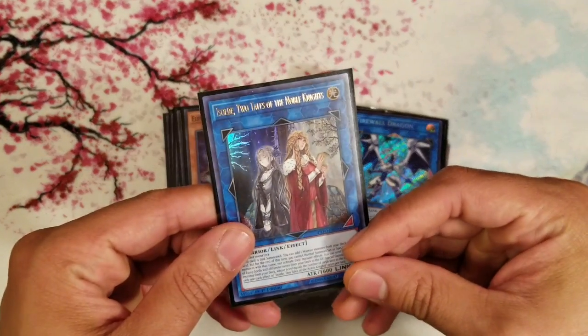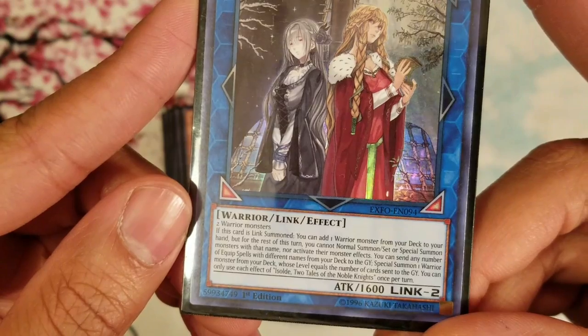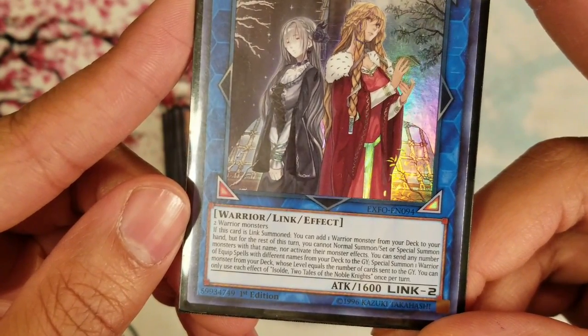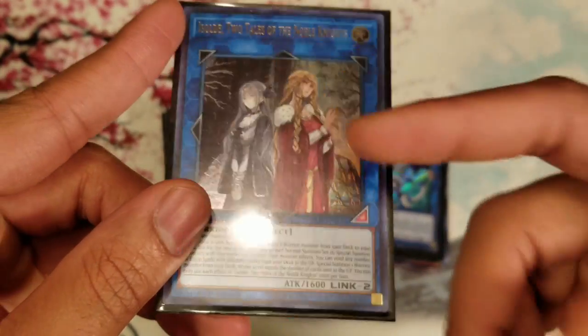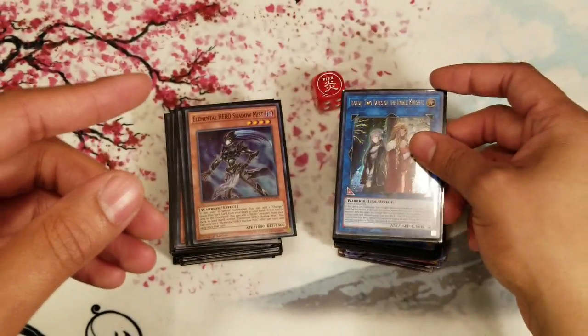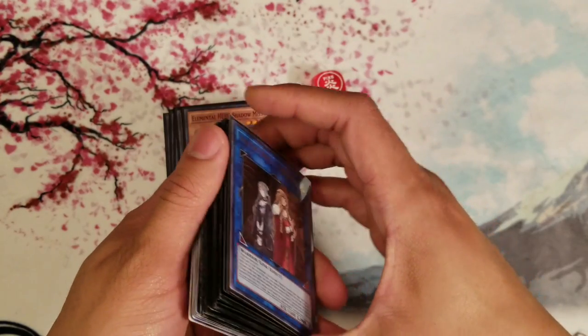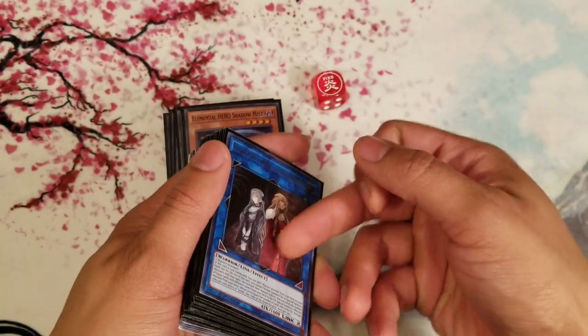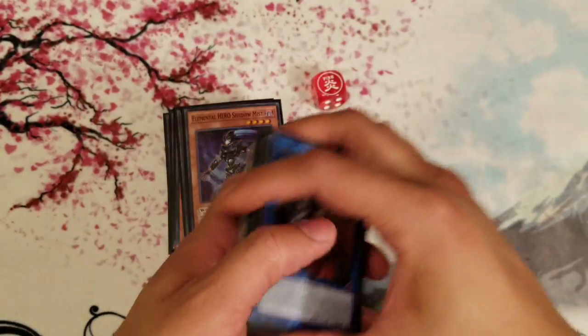This deck got a big boost with Isolde, Two Tales of the Noble Knights. Her effect pretty much reads: when she's linked, you add a Warrior monster from your deck to your hand but you cannot use it for the turn. So you can search any Warrior card, which is really great for this deck. Overall, I think the Masked HERO archetype is really solid for the format — it's a really good rogue deck and you can make it either budget or non-budget with a few key cards.